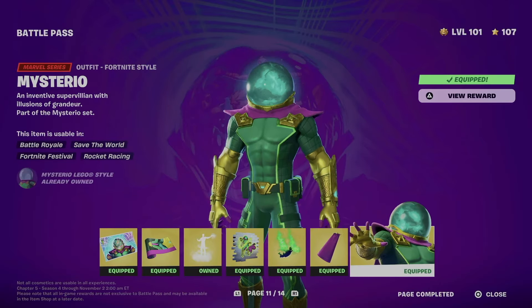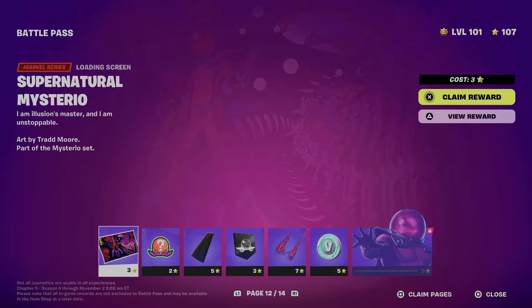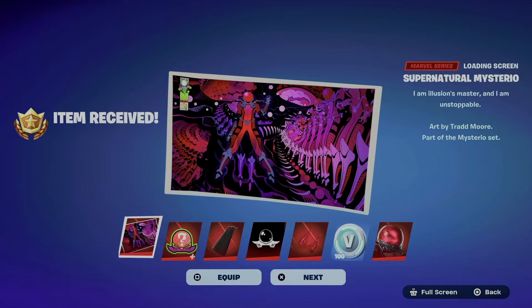Let's not forget about the backbling and the skin itself. So right now we can move on to page number 12. On page number 12 we're going to do the exact same thing — I'm going to claim everything from here.